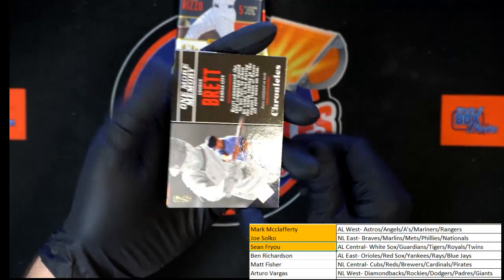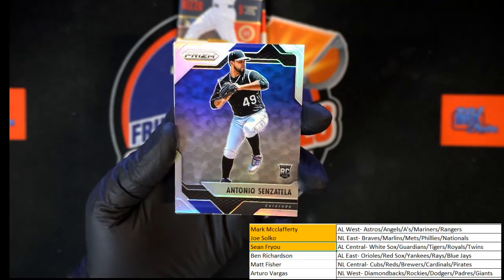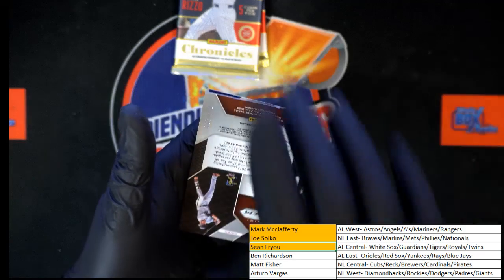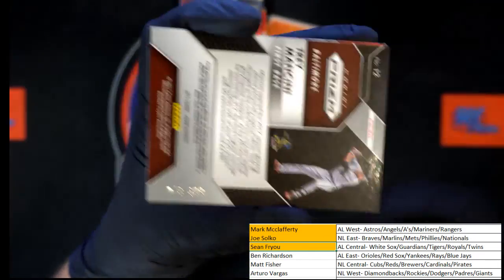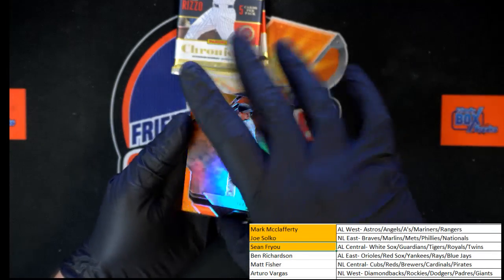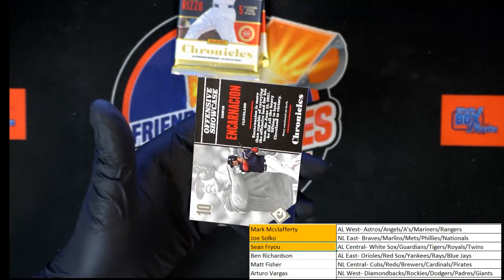We got George Brett, Santa Zella Prism rookie, Trey Mancini first base — let's check the number on this. 73 of 399. Very nice. Behind that, Justin Boer and Edwin Encarnacion.